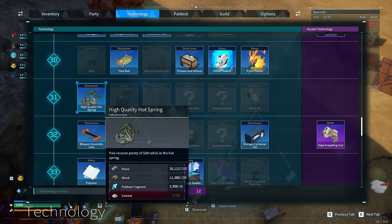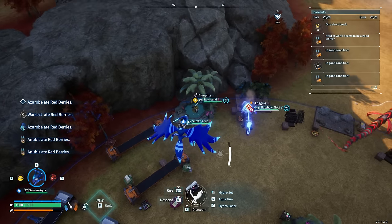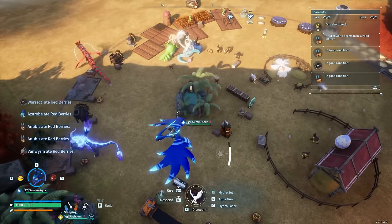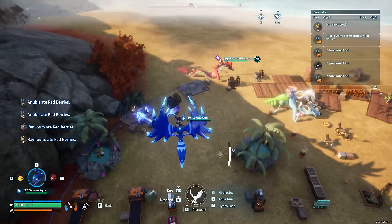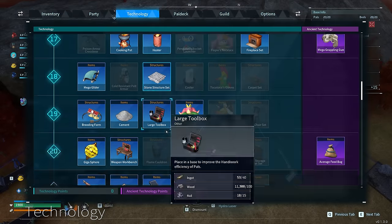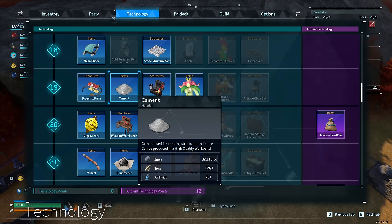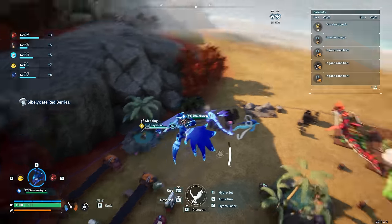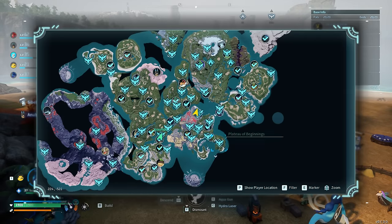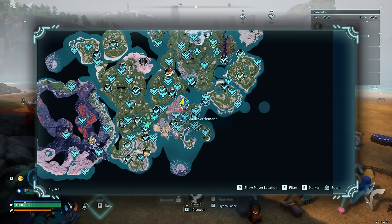Regular hot springs are fine, but high quality hot springs are much better if you are level 31 or higher. Two high quality hot springs do the job well enough for a fully stocked base with 20 PALs. You may have noticed that cement is required for the high quality hot springs. Cement is made at a high quality workbench or a production assembly line. We will need 50 stones, one bone, and one PAL fluid to make 10 cement. Stones are already covered, but bones and especially PAL fluid are a bit harder to come by, making cement a fairly limited resource.